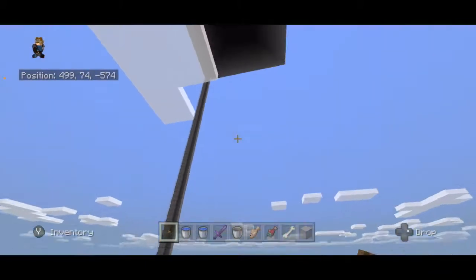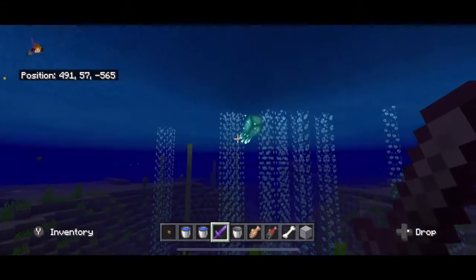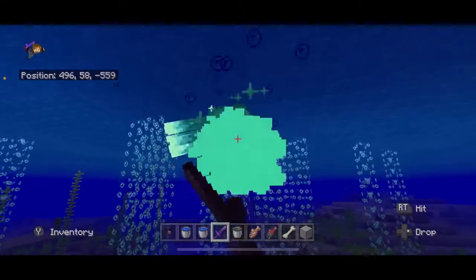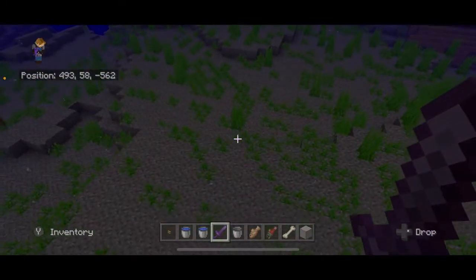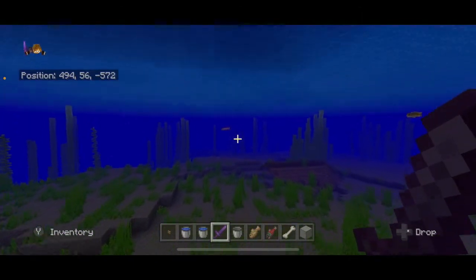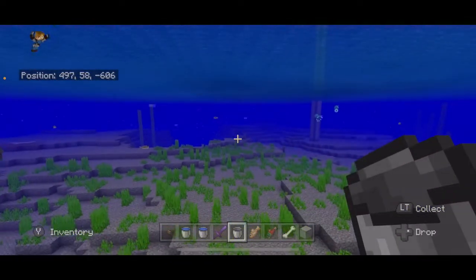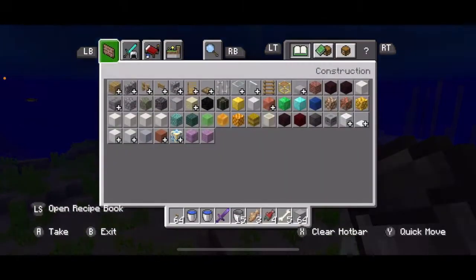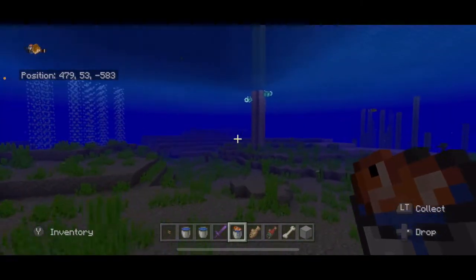Down here, because of the shadow and darkness, you're going to get glow squids instead of normal squids — they like darkness. When you find the glow squids, swim over to them, hit them a couple times, and they'll drop their glow sacs. Down here if you swim far enough and wait long enough you'll also get axolotls. Get your bucket and swim over to catch them. If you want them to come to you, carry a bucket of tropical fish and they will come to you when they spawn.